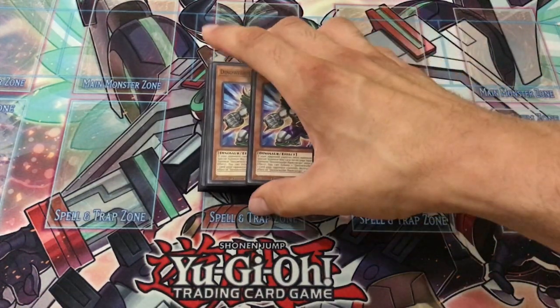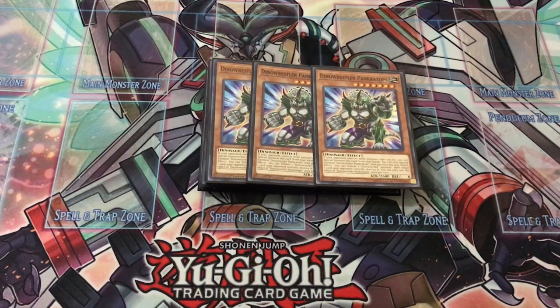The last three monsters I play are three copies of Dinowrestler Pankratops. This guy is a great way to remove any floodgates or problematic backrow your opponent has set up. For instance, in the Salamangreat matchup, if you know they have their Rage or their Roar set, you can just bring him out and get rid of it before you go into your plays. He can easily clear himself off the field so he doesn't disrupt Cyber Dragon's ability to special summon itself going second.